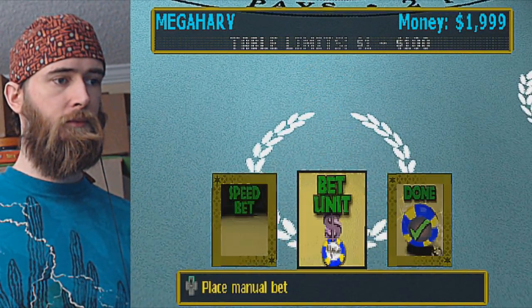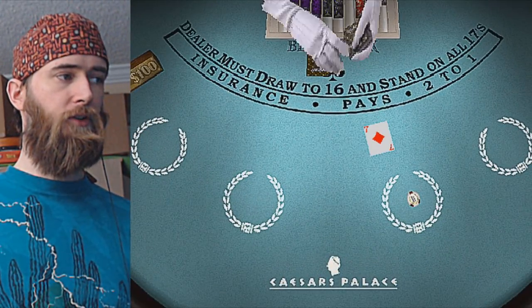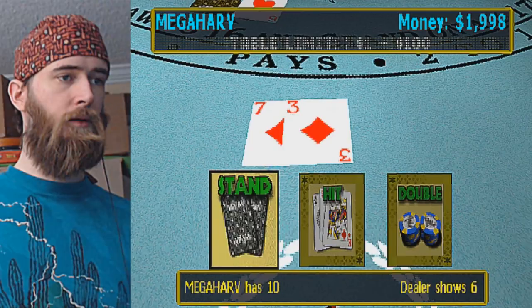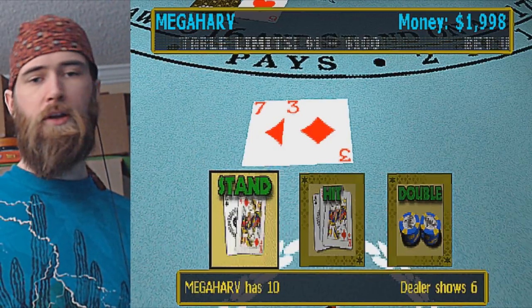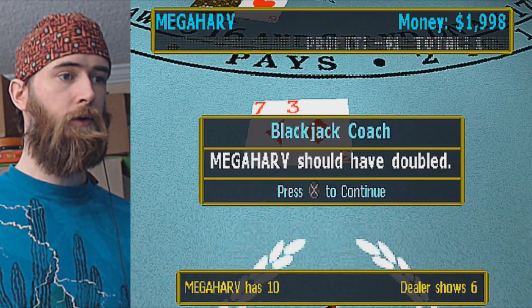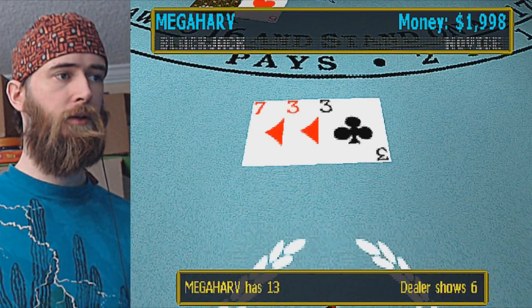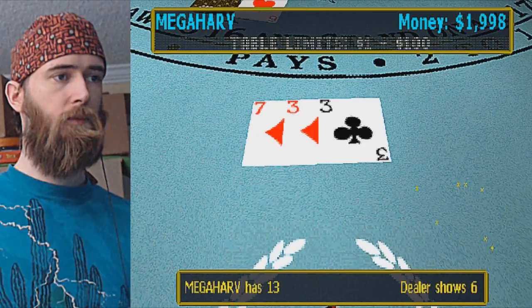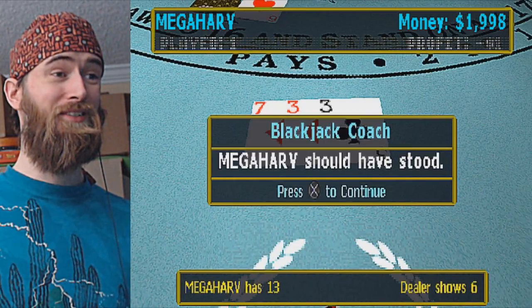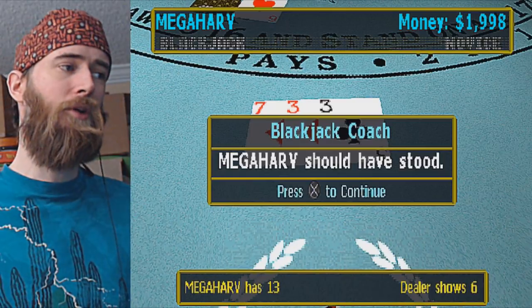Speed bet again. Let's hit on the 10 — if you're not hitting on 10s, what are you doing with your life? Mega Harv should have doubled. So we have a coach hand nearby. Better hit again. I should have stood on a 13? I mean, I guess, but he's got a 16 — yeah, if he has a 16 he has to hit, I probably should have. Let's stand on that.